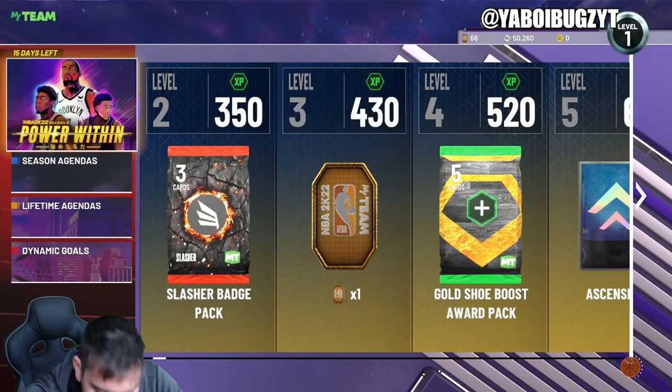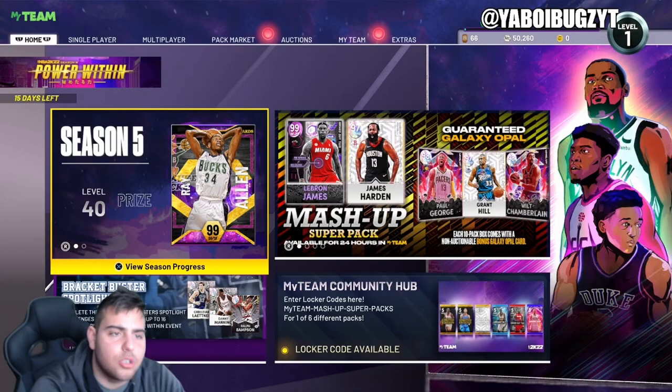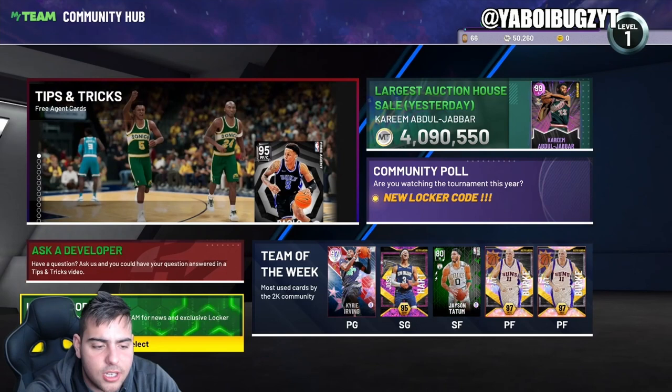2K has released dynamic ratings updates, which is pretty cool. We do not have any dark matters. I don't know if I'm a fan of these dynamic ratings, but they are pretty cool. We're actually going to go over locker codes today. They did just release an OP pack locker code about 5 hours ago, so we're going to go over all the active locker codes. This one just came out.